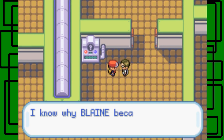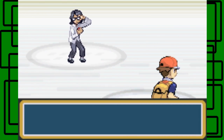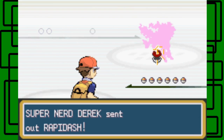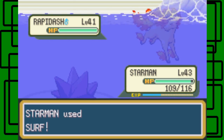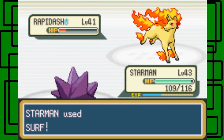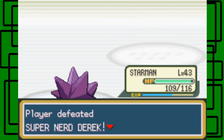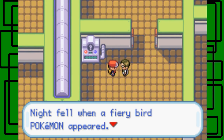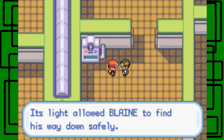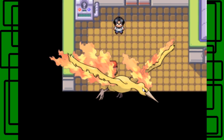'I know why Blaine became a trainer — can you tell me if I win this battle against you?' Super Nerd Derek. Rapidash — let's go for the Surf. There we go, nice. One-hit kill, I like it. Thanks for $9.04 cents. 'Blaine was lost in the mountains but a fiery bird Pokemon appeared — its light allowed Blaine to find his way down safely.' That's interesting — could that be Moltres by any chance?